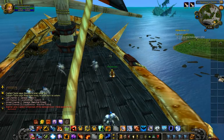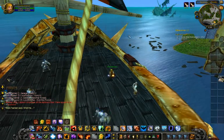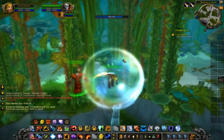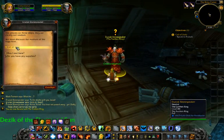You get attacked by some Kraken tentacles before that happens. With the Kraken attacking, you get thrown overboard. You get saved by this earthen ring shaman guy in a bubble, and you wind up waking up on the ship.